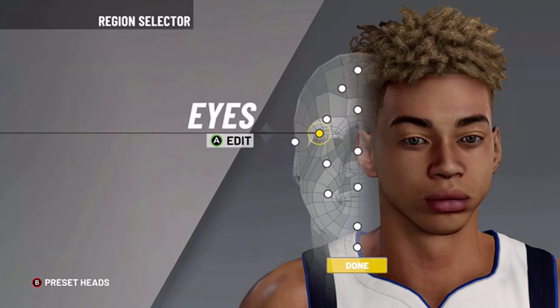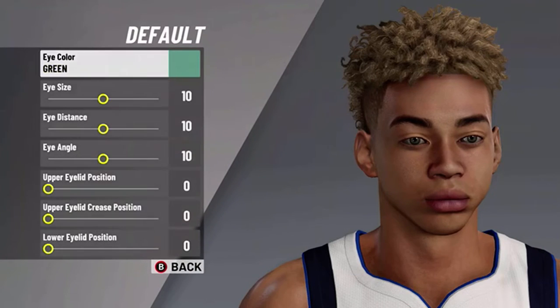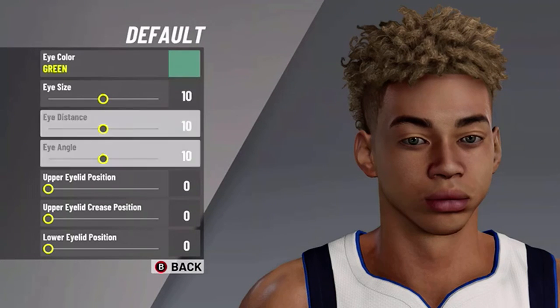Now we're going to do the eyes — we're going to do default eyes. It doesn't really matter because you're going to put glasses on to look sweaty. Then we're just going to do everything normal: 10, 10, 0, 0, 0.